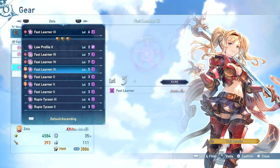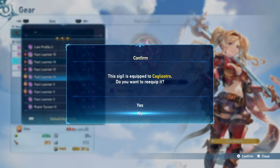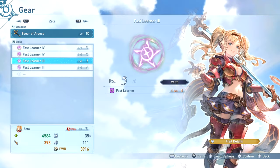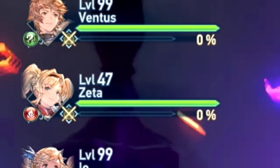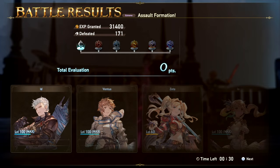In this video, I used MSP on Zeta to unlock two extra sigil slots and then filled all of her sigil slots with fast learner sigils. She started this mission at level 47 and ended at level 63.